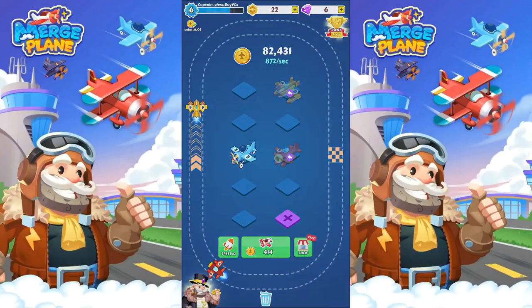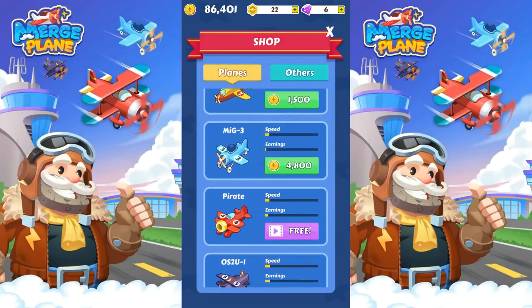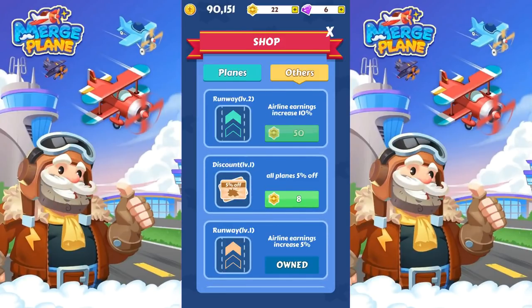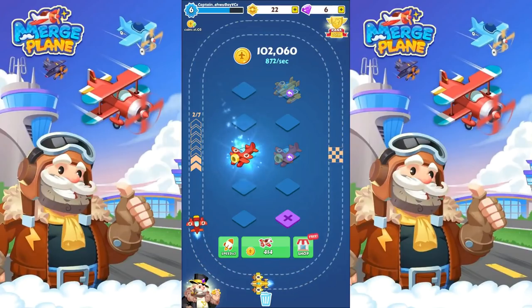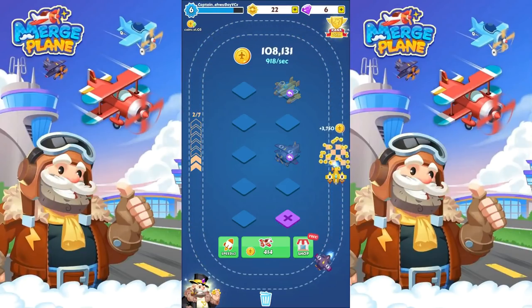What do we have in the shop? Oh, I can get a free four plane if I watch a video — so 'free' is relative, right? Should I get the one with the discount for the planes? I think it's probably better to save up for the increased income. I got two fours — let me call the other four back so I can put a five in there. And I'm making 918 per second.